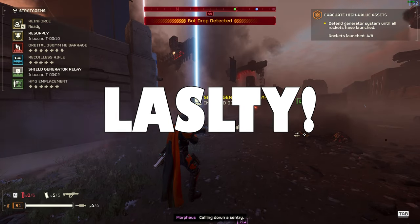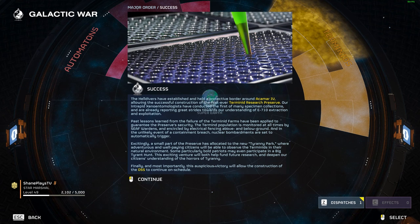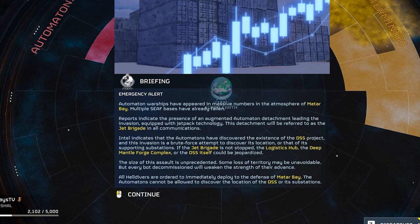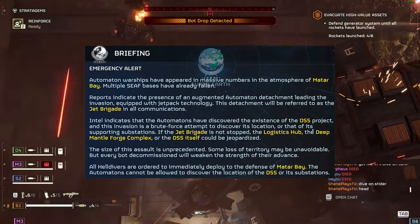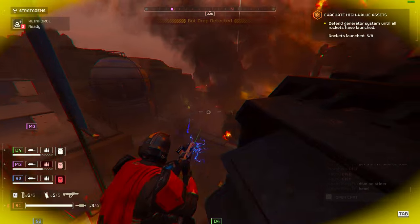Lastly, the major order. There is a new enemy that's hit the front lines on the bot front — some are suggesting this could be linked to the Iron Legion, but either way Arrowhead definitely have something up their sleeves for Liberty Day. We completed the major order. Emergency alert: Automaton warships have appeared in massive numbers in the atmosphere of Matar Bay. Multiple safe bases have already fallen. Reports indicate the presence of an augmented automaton detachment leading the invasion equipped with jetpack technology — referred to as the Jets Brigade in all communications.